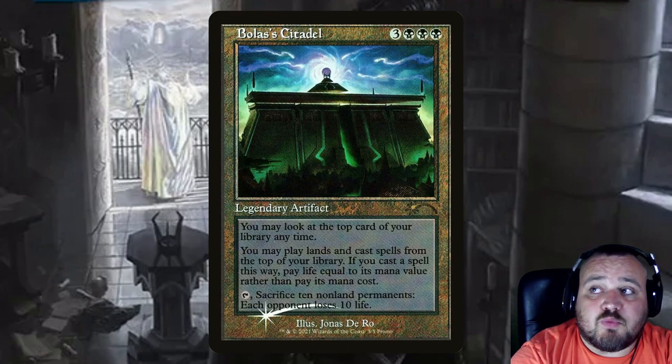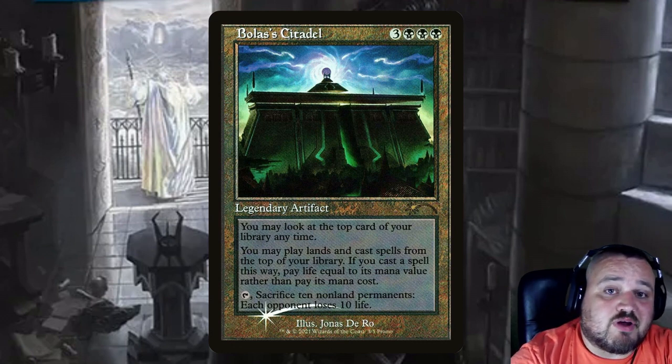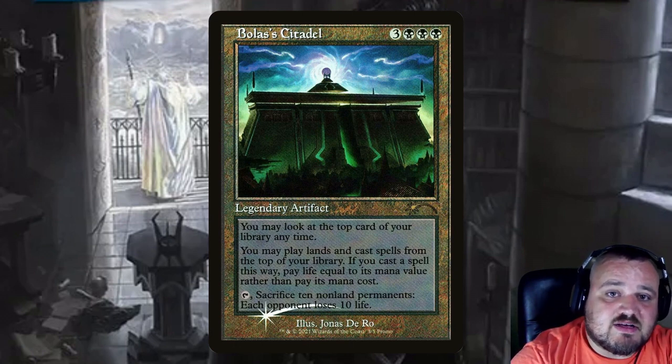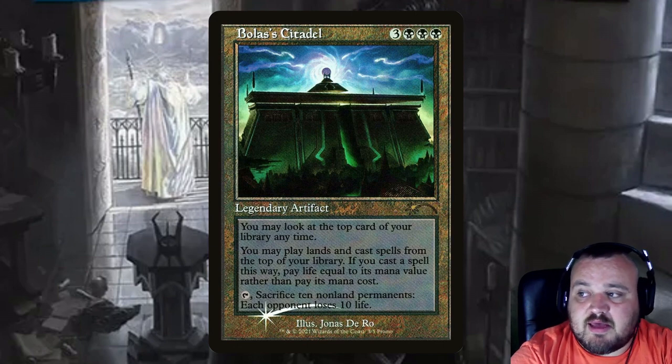Bolas's Citadel is 3 and 3 black, a legendary artifact. You may look at the top card of your library at any time, play lands and cast spells from the top of your library, and if you cast a spell you pay life equal to its mana value rather than its mana cost. The secret text on the card: tap it and sacrifice 10 non-land permanents, and each opponent loses 10 life.